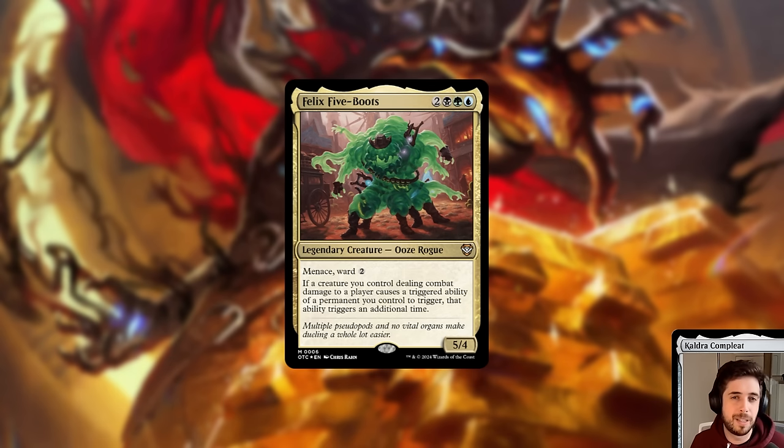Felix is very open-ended because it works well with any combat damage triggers, and there are a lot in the precon — but even more if you build around it as your commander. Felix is a very strong commander, very interesting to build around. However, to really utilize Felix as a commander, you want to go more heavily into combat damage triggers than the stock precon actually does. It's not as good as a face commander leading the stock precon, but is definitely very interesting and worthy of building around.